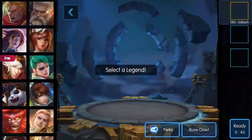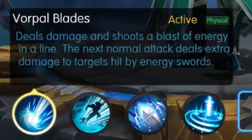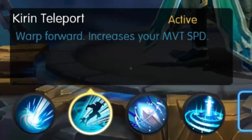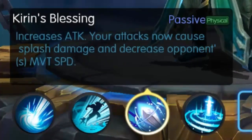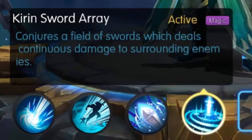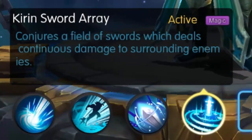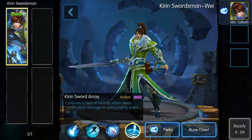Let's test him out. Way has four abilities just like everybody else. Vorpal Blades deals damage and shoots a blast of energy in a line — the next normal attack deals extra damage to targets hit by it. Curing Teleport warps you forward and increases movement speed, that's what makes him hard to catch. His passive causes attacks to deal splash damage and decreases opponent's movement speed. And his ultimate, Curing Sword Array, conjures swords which deal continuous damage to surrounding enemies and contains them inside — they can't go outside unless they teleport out.